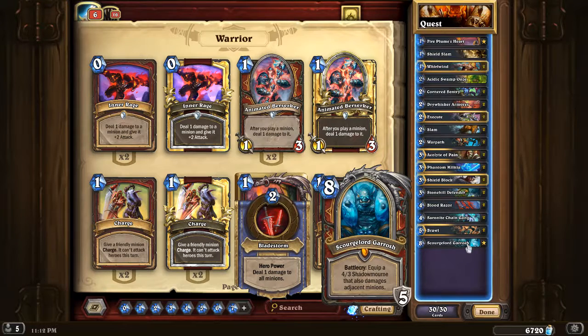We also have Scourge Lord Garrosh, the Death Knight. He's not a win condition in the same way Blood Reaver Gul'dan is for control warlock. He's more of a tool to allow us to survive later on. The Shadow Morn weapon deals four damage to a minion and the minions next to it, so that's great for keeping the board clear. And Bladestorm is really great, again, to keep the board clear.